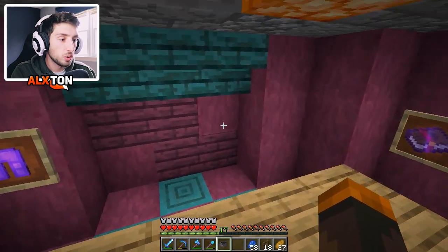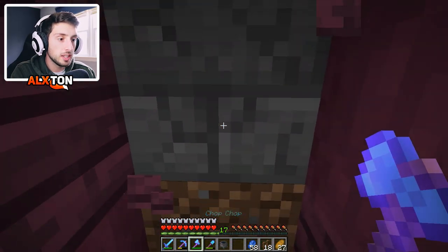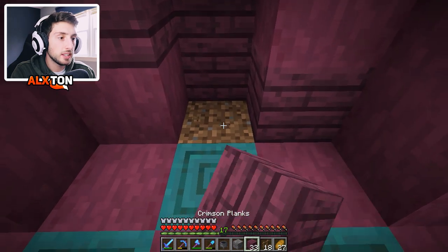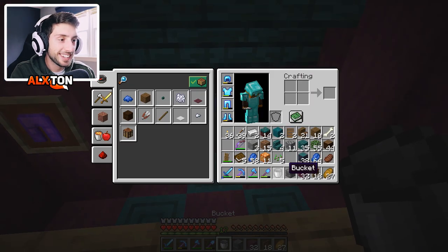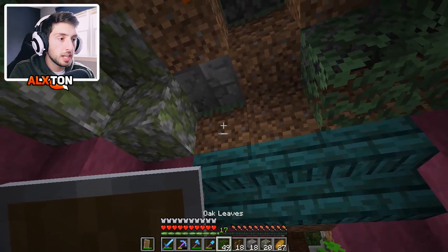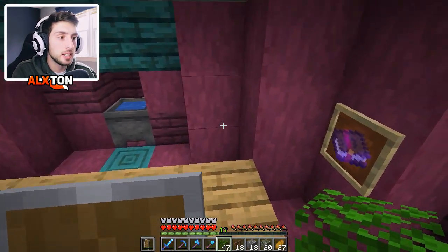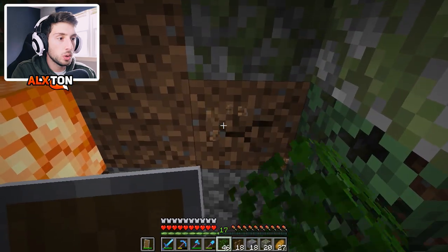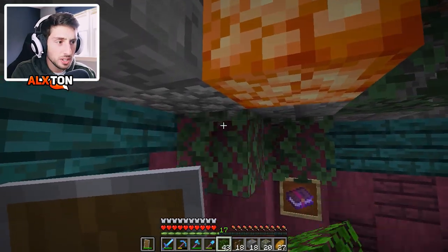The final thing I wanted to do was add the cauldron on one of these random sides — it's all about the look, not really for any use. So let's get rid of this dirt here, do the same thing we did on the other side, add the flooring, add our cauldron, put a bucket of water in there — and that looks absolutely awesome. Then we'll get rid of the dirt here and place some mossy cobblestone, then add a little bit more leaves around here.